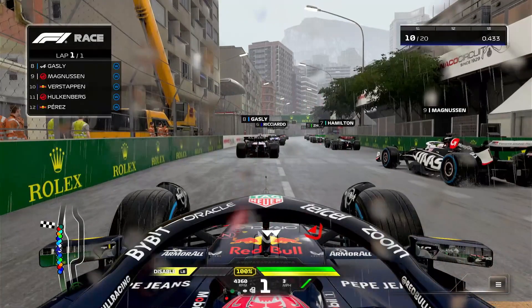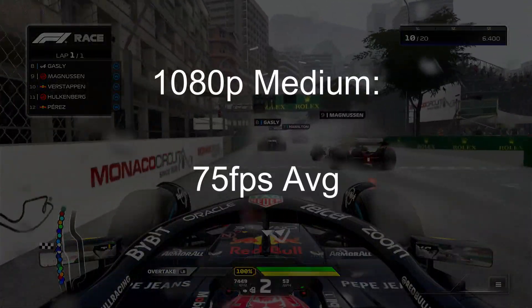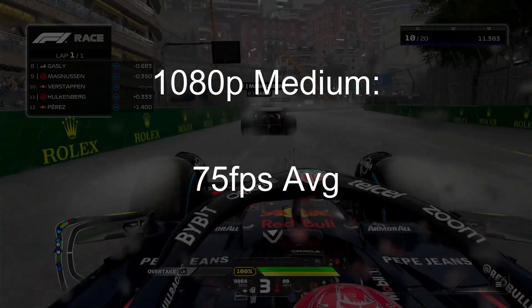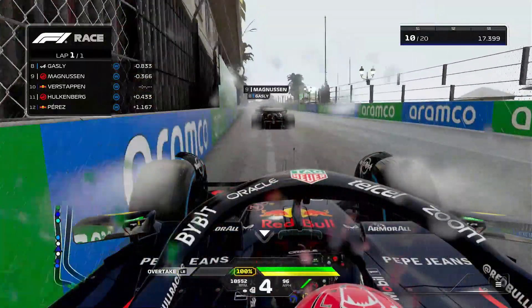F1 24 is our final gaming stop on the GTX 970 ride, being the latest title in my lineup and requiring DirectX 12. Running 1080p medium, the card reached an average of 75 FPS doing a single rainy lap around Monte Carlo. If you're looking to play a modern racing game, it'll be more than capable for driving it to turn 1 at full throttle on your favorite track.